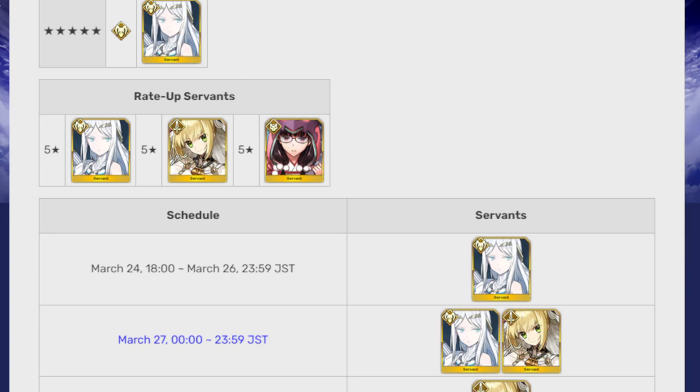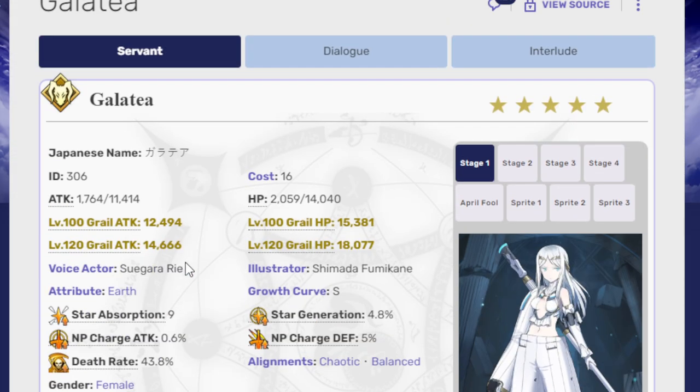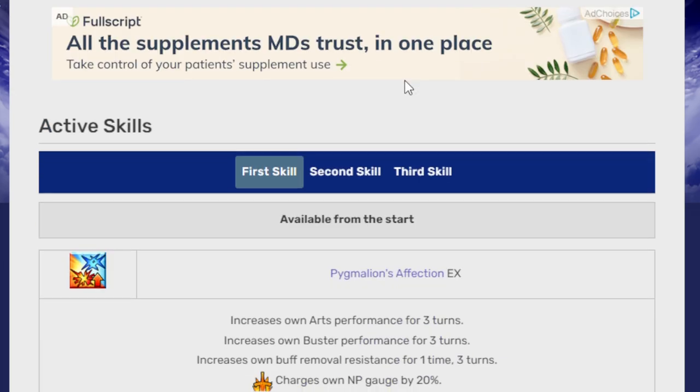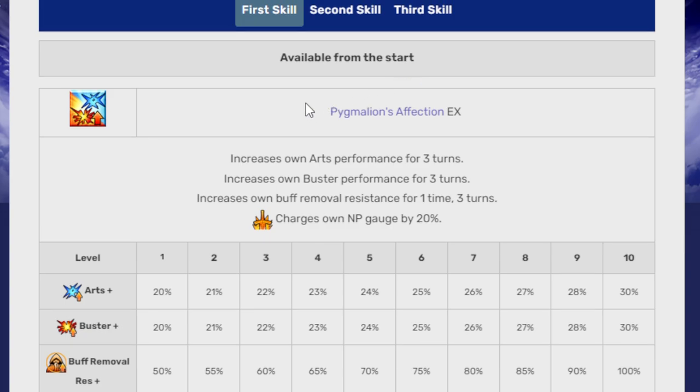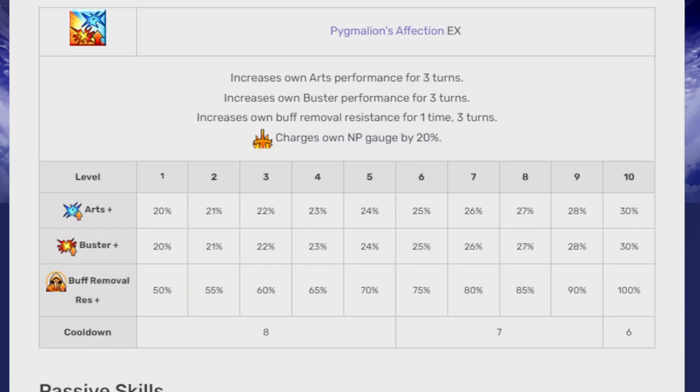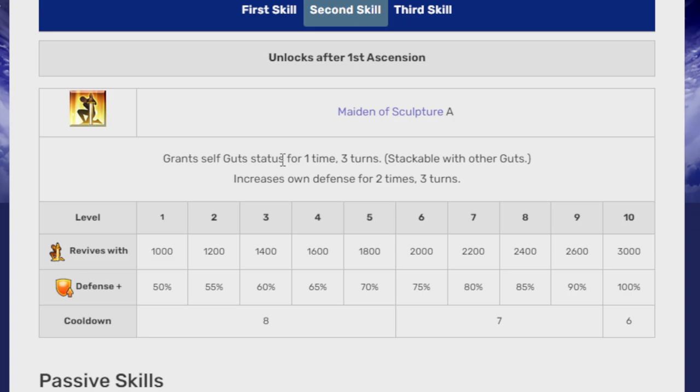We'll go over the big five-star right here, which is Galatea. She is an always-in-banner berserker, so she's not limited in any case. If you're a big fan of Galatea and just don't have the funds currently, eventually when they release a five-star free ticket, she can be one of your choices. Her first skill is Pygmalion's Affection EX: increase own arts performance for three turns, increase own buster performance for three turns, increase own buff removal resistance for one-time three turns, and charges own NP gauge by 20%. At max: 30% arts, 30% buster, 100% buff removal resistance. Second skill, Maiden of Sculpture A: grants self guts for one-time three turns, stackable with other guts, increase own defense for two times three turns — 3000 guts, 100% defense up.